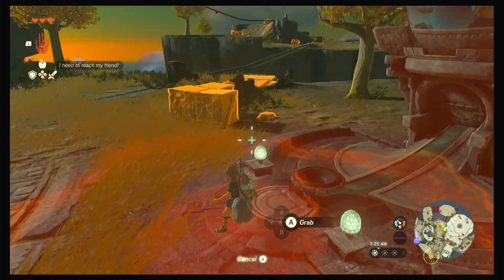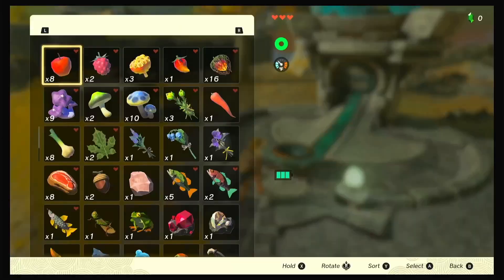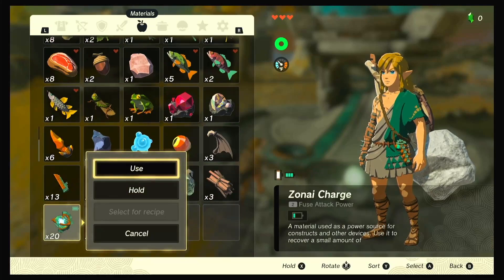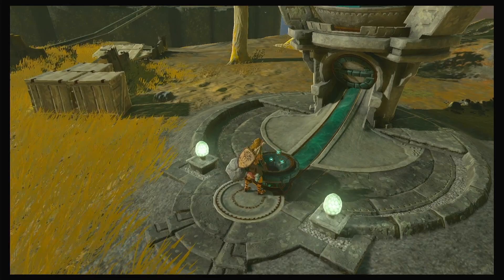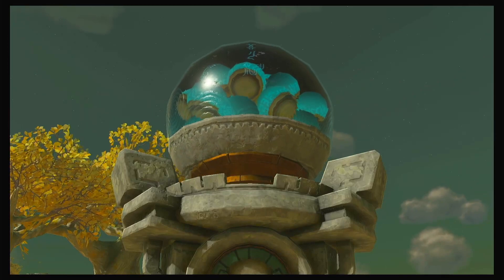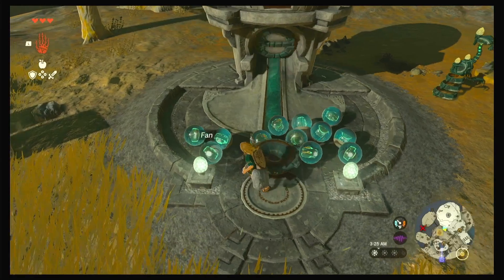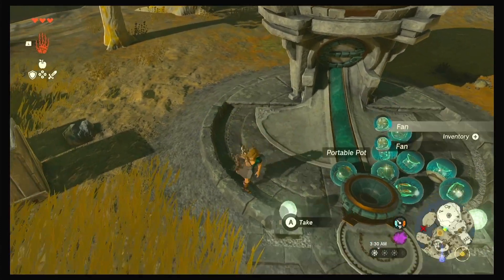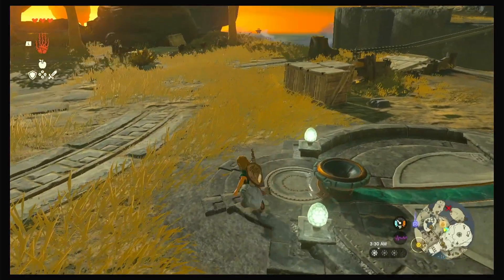I think we're trying to go over to that blue marker here. So basically how you do it is you just hold Zonai charges, you could put them in, and this animation will play. And we got a bunch of things — we have a bunch of fans, a portable pot, and a flame emitter which is basically like a flamethrower.